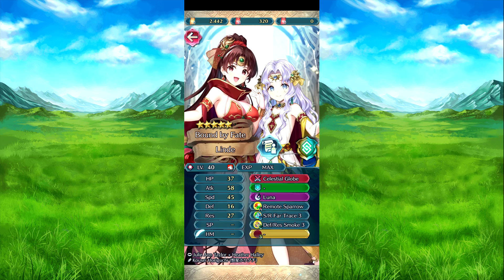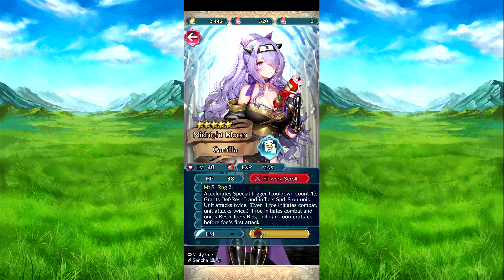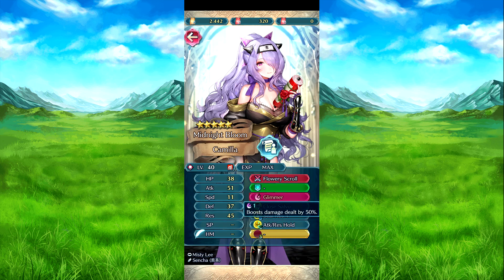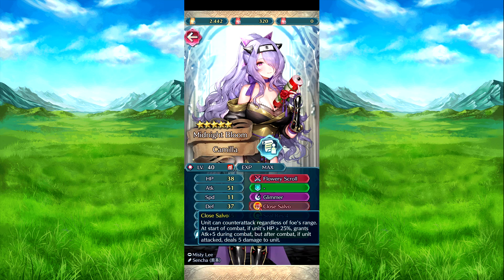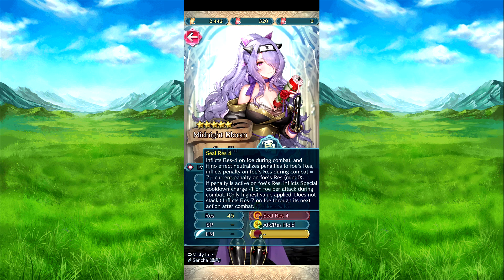Next up is Ninja Camilla with the Flowery Scroll. Her special triggers when she gets attacked — defense and res plus five, but she loses speed. She strikes twice even if the foe needs to come out. If the foe needs to come out and she outraises the foe, she can counterattack before their first strike, giving a little advantage. Glimmer is boosted by 50%. Close Salvo basically gives Close Counter. The star comment: if HP is 25% or above, attack plus five during combat, but after combat, if she attacks, she takes five damage.